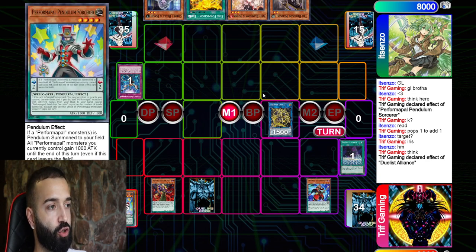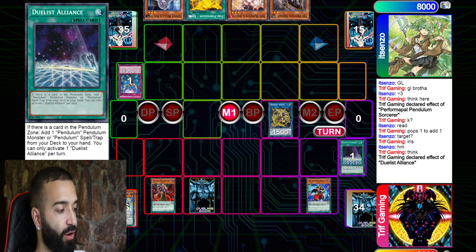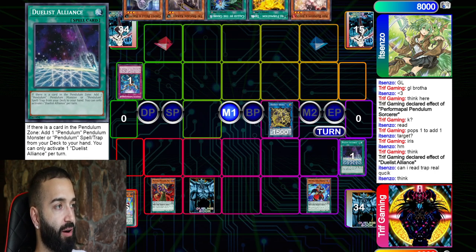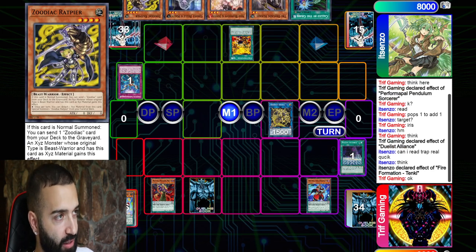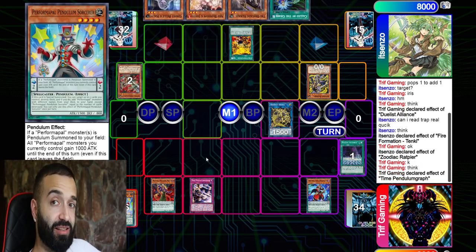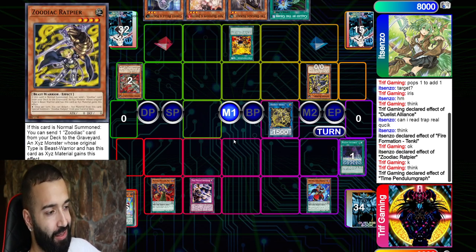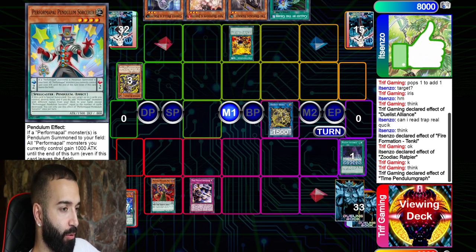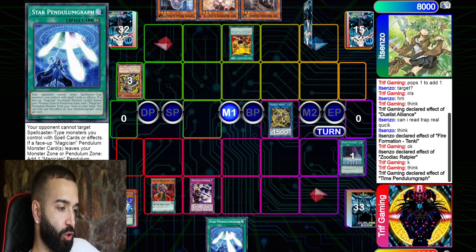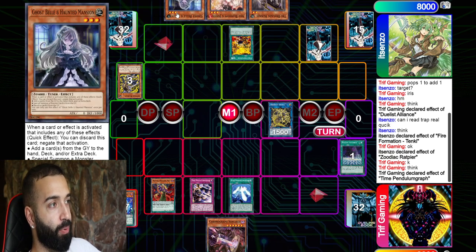I go into Artifact Dagda to get a free Scythe on my opponent's turn, then next turn I can pop it easily. I show Pen Graph, he goes Tanki, I let him summon everything. He wraps up, then I instantly pop this card before he gets XYZ materials. I pop Double Iris to search Star Pendulum Graph. He sets his Called By — his setup is Ash, Called By, and Ghost Spell.